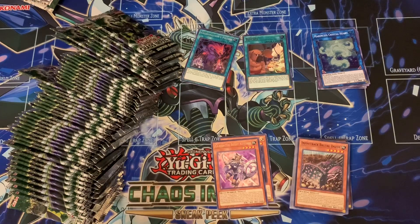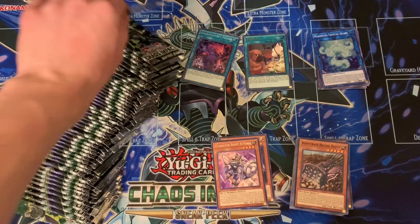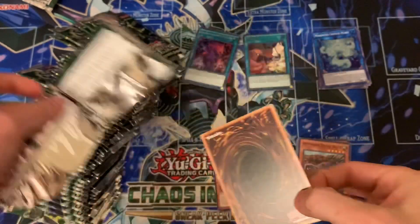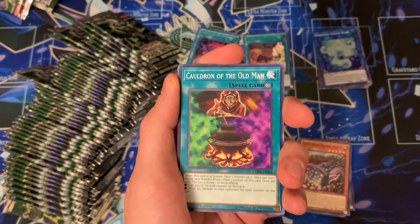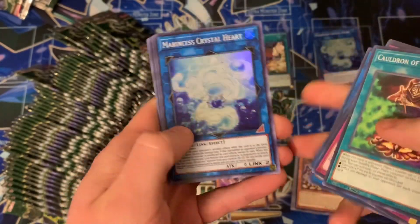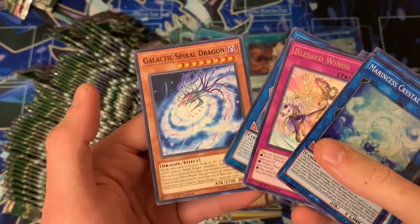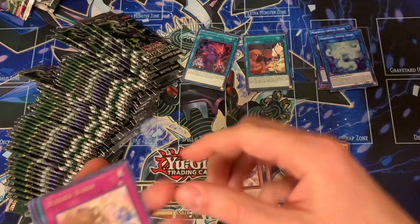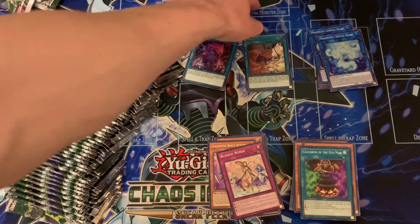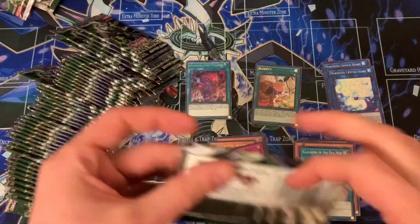Alright, we're back. I'm hoping this autofocus is going to work a little bit better. We got 50 more packs — that's a little bit over two boxes; 24 packs per box, 48 packs is two boxes. Theoretically we should be able to pull about four secret rares. If we pull more that'd be amazing; if we pull a prismatic secret rare that would just be absolutely absurd. I'll go a little bit slower, show the cards a bit more. That's pretty cool artwork actually — World Legacy World Key. The autofocus is significantly better. Commons, rares, supers, ultras, secrets — let's hope we can get a prismatic.